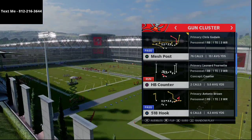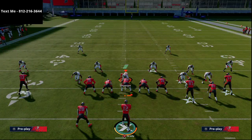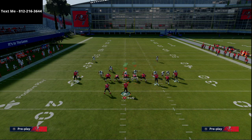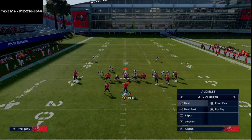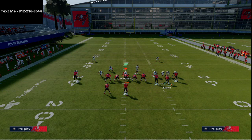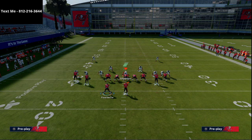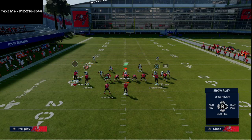The play is 518 Hook and I love this play — I love what you can do with it. A lot of the motion you can do from the Cluster is really going to help you against man-to-man coverage. For example, if I wanted to go to Mesh Post I could motion Godwin to the left, which is very unique — it basically turns this into a compressed formation, so now I can have a corner route on the left.